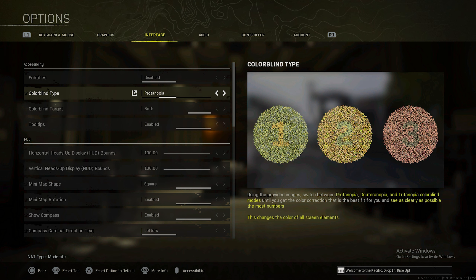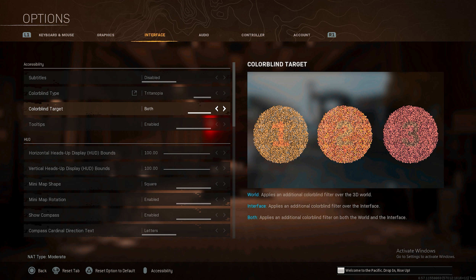By scrolling down to Colorblind type, you guys can actually change the way the game looks. If I change this, you guys can see it kind of has more of a yellowish tint. This one has more of a lighter orange tint, and this one has more of a red tint. These can actually change the way the game looks and make things more saturated, which basically means more colorful. And if you guys are colorblind or have any colorblind issues, this will also help because your colors are going to be much better. By going down to Colorblind target, you can switch what you actually want to be affected — the world, your interface including player names and Dead Silence, or both at the same time.